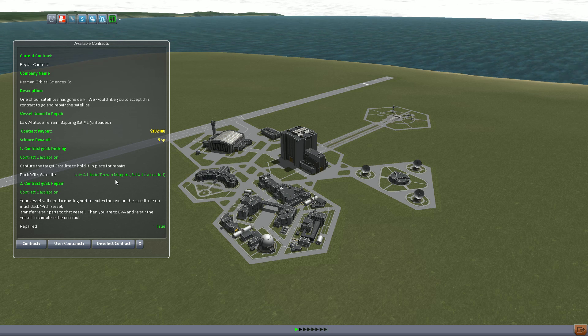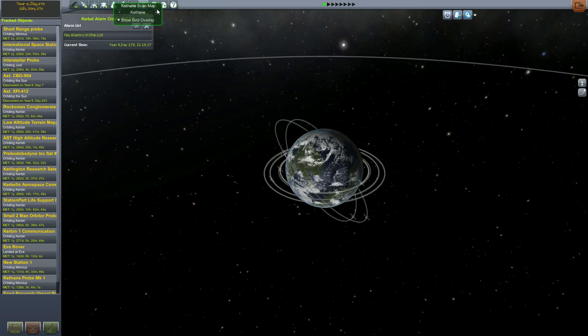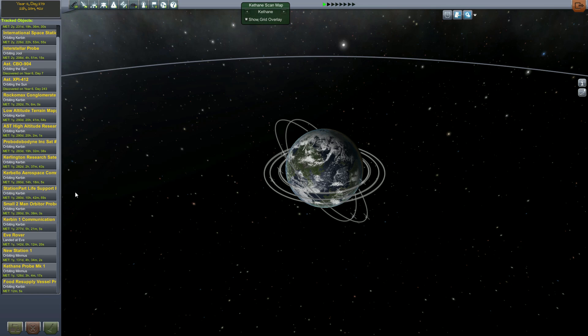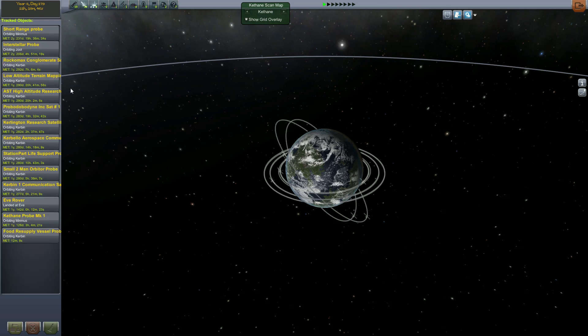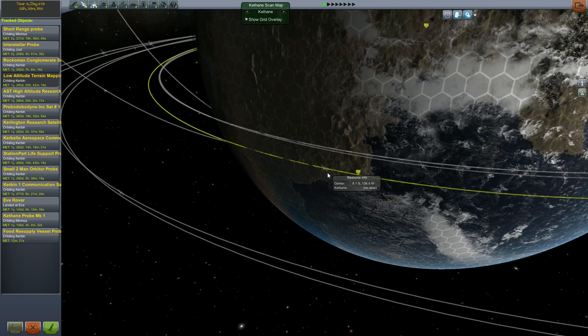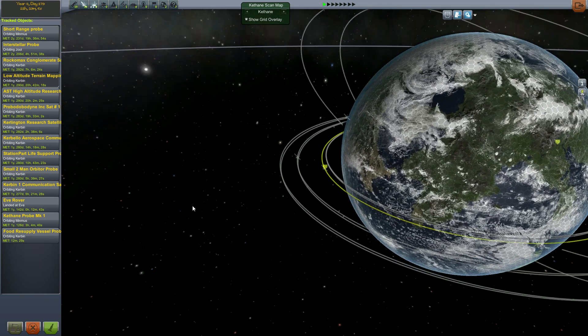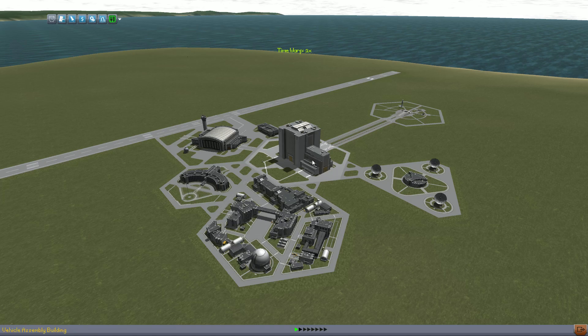Now we've got to remember it's called the Low-Altitude Terrain Mapping Satellite, so I want to go find out where it is. I have quite a few satellites up in this game. If we can get rid of the Kerbal Alarm Clock — there it is. The Low-Altitude Terrain Mapping Satellite. It's actually at a pretty low altitude, only at 104. So that'll actually be a pretty good intercept for that particular satellite.